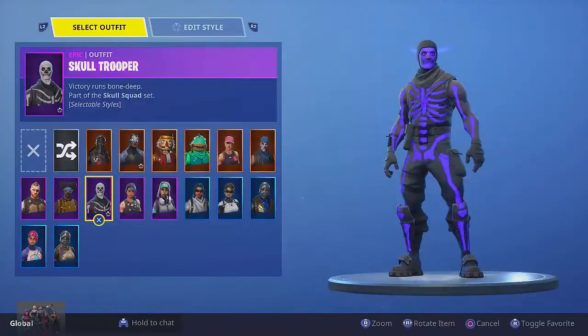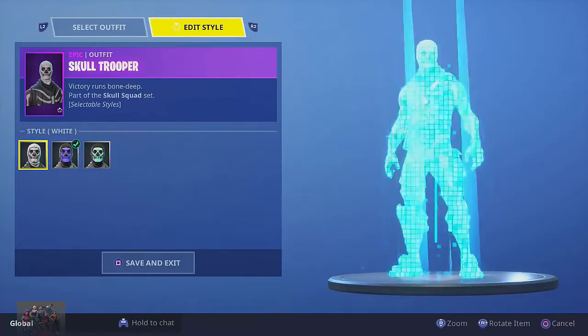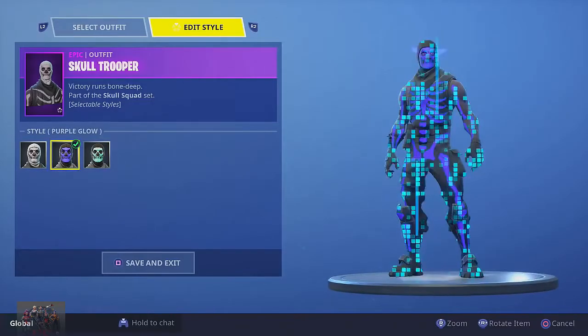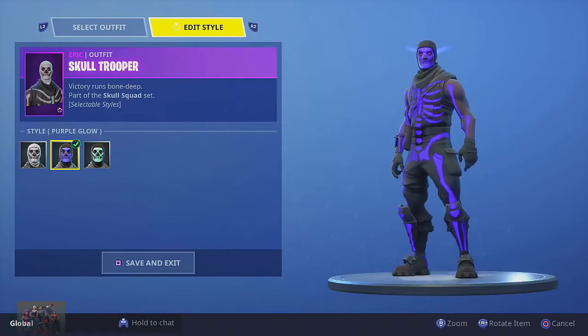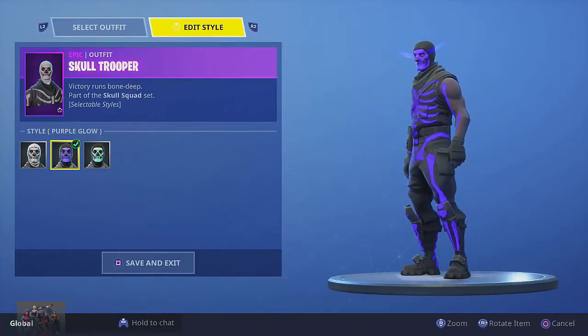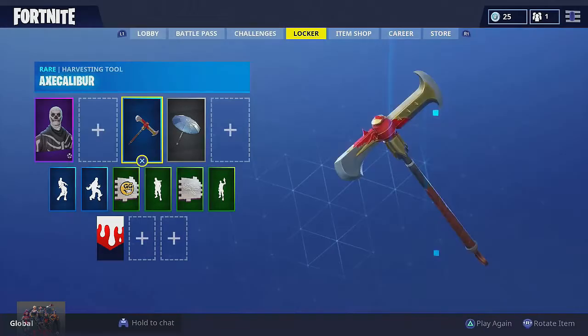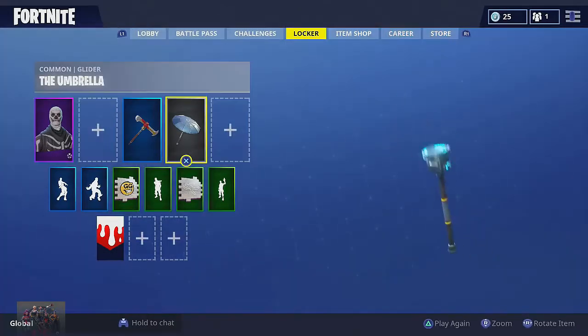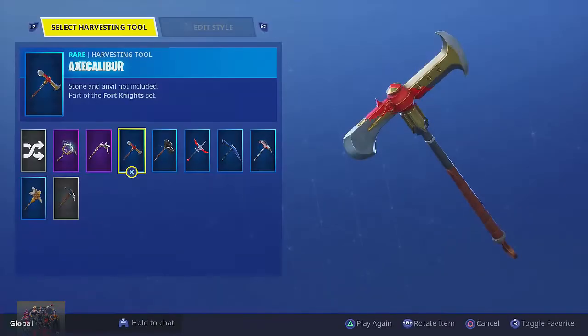Let's go ahead and take a look at this thing - the purple glow skull trooper. For those of you that have bought the skull trooper out of the item shop, you probably already noticed the white and the green glow. Well, for everybody that owned the skull trooper since last October, you get the purple glow skull trooper for free. Sitting here in the locker, it does not do it justice - it looks insane when you're actually in the game.